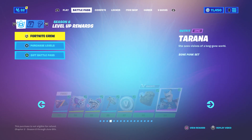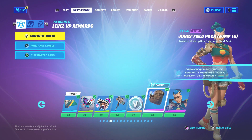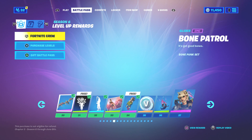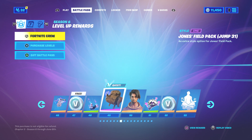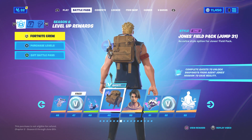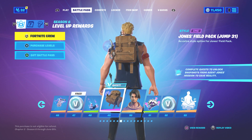I think I got it when I reached the quest for the backbling — the backpack quest — so that was Jonesy's trigger. If we go to another one right here, this is the Jump 31 extra style for him, so when we get to level 49 we should have the next one unlocked.